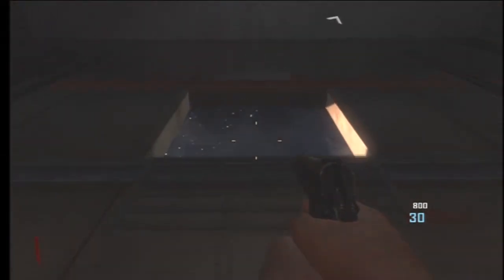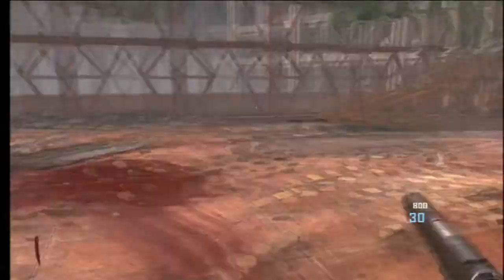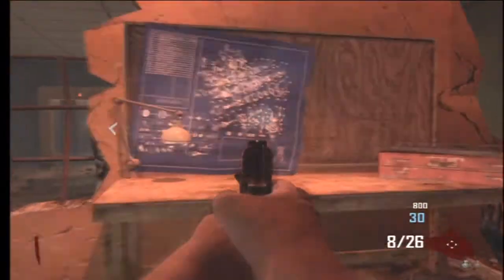Go all the way up to the top. What you wanna do is go to the trample steam room. If you don't know where the trample steam room is, then wake up. Get to the trample steam room by simply jumping over to this room — this is where you build the trample steam.